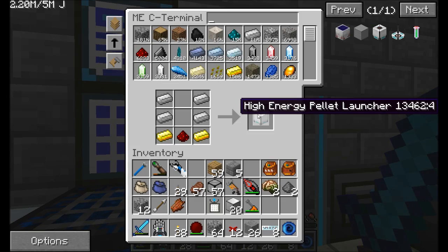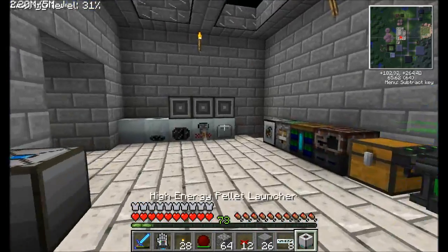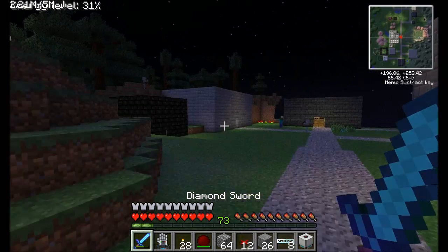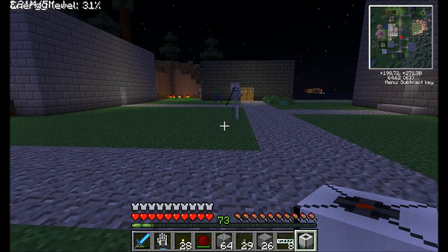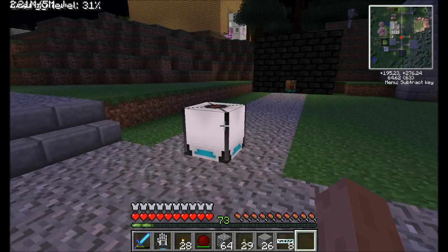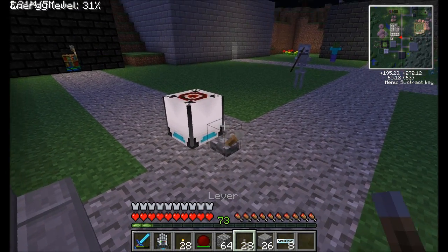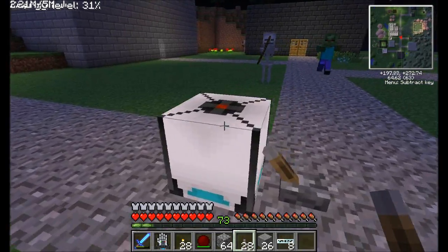There's one more thing I might want to try here, and that's the high-energy pellet launcher. This guy is pretty dangerous, I'm not going to lie. You want to be careful when messing around with these things. Oh, I've got some enemies out here to test with. Beautiful. I know I can rotate this guy somehow, but let's see what we've got here. See, that's what we're talking about — that's the thing we want to be careful with.